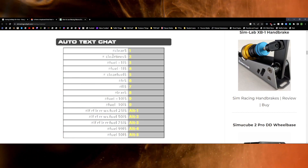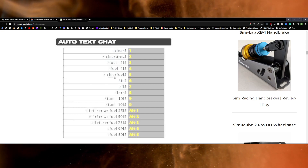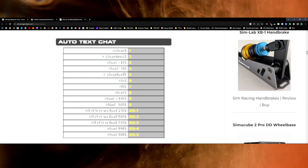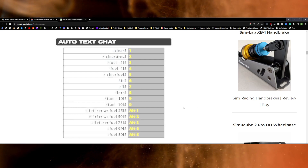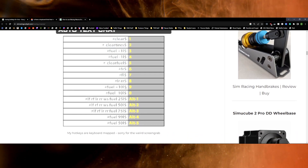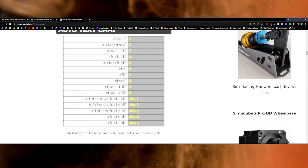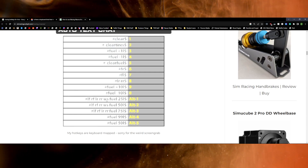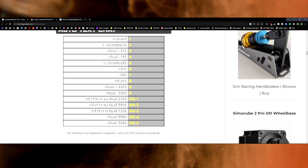You can use it to clear your tires, add fuel — this is in liters, but instead of putting an L you just put a G for gallon. You could also clear your fuel, so if you don't want to add fuel, if you're doing a fixed race or something like that, you could just hit that instead of mousing over into one of the buttons. Further down, you can tell it to add plus 10 liters or minus 10 liters. If you want to add tires plus fuel, you can do that — left front, right front, left rear, right rear. Add fuel 25, 50, 75 liters, and then just fill all the way full.